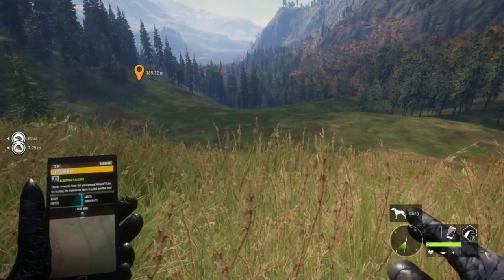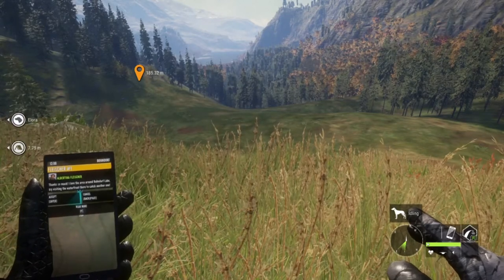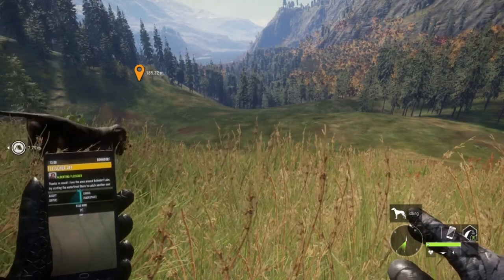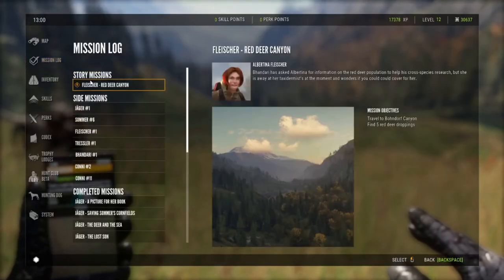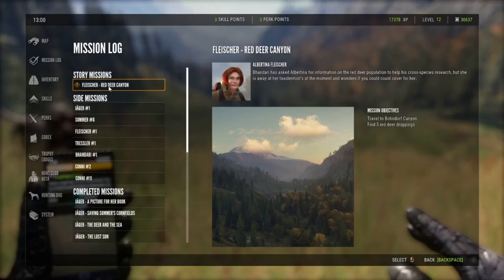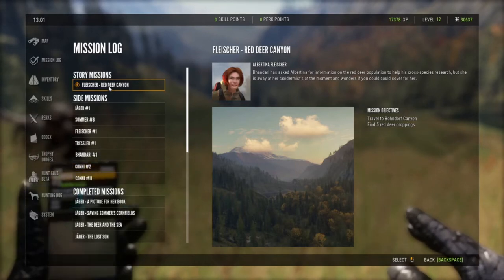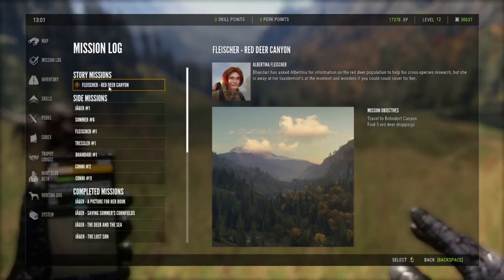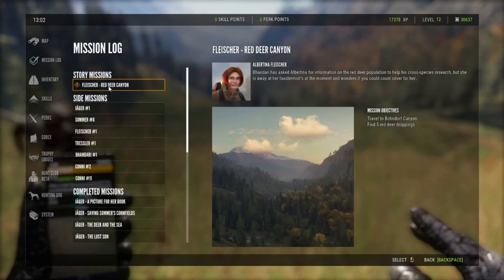Hello everybody and welcome back to another episode of Hunter Call of the Wild. Today we are going to be doing another fast guide — another story mission. This mission has a lot of new players irritated because in Bonedorf Canyon it's actually really hard to find red deer, even though it's called Red Deer Canyon. She flat out tells you this is the best place to find red deer on the map — she's full of crap, I'm going to disagree with her.